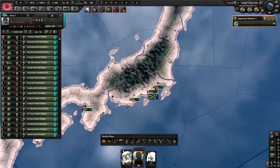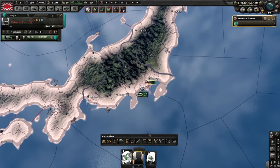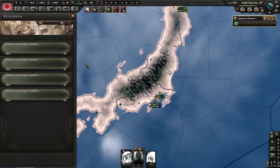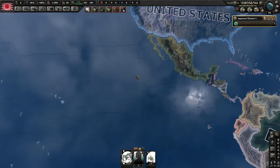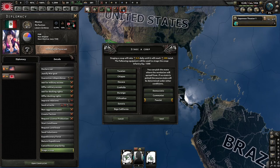What we're going to do is delete everything except this motorized division, because we need XP. Second thing: we need to boost while we're in Mexico — and here's why. Mexico is guaranteed by the United States, so we want to get rid of this guarantee.